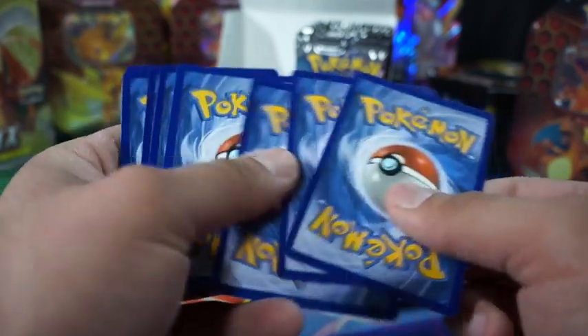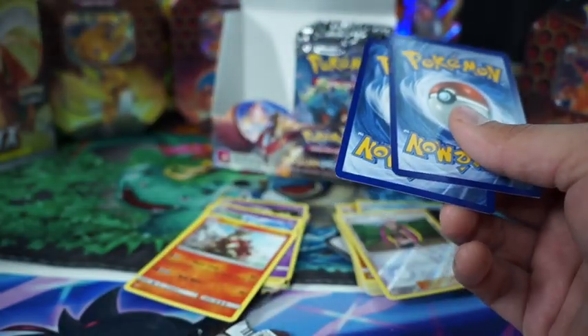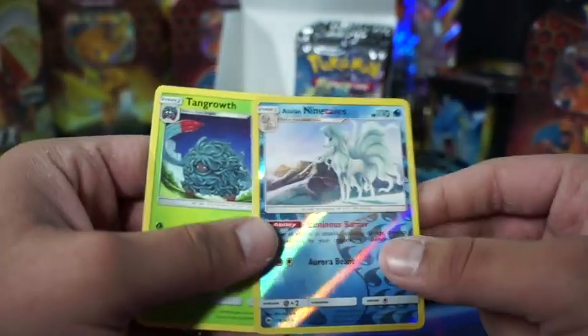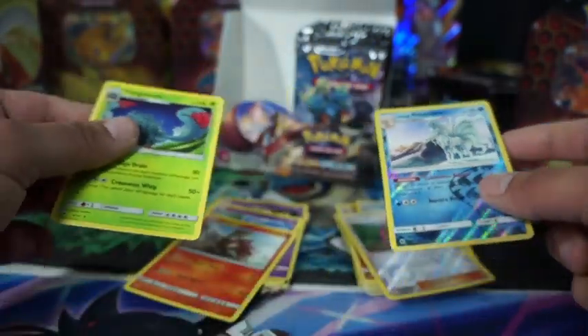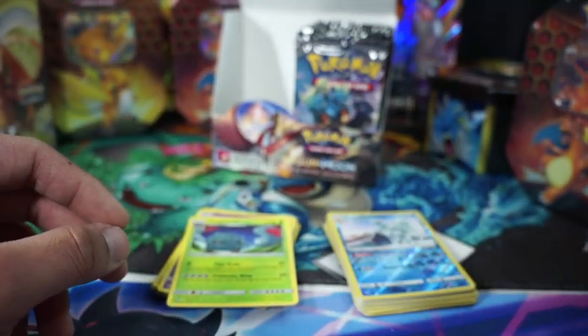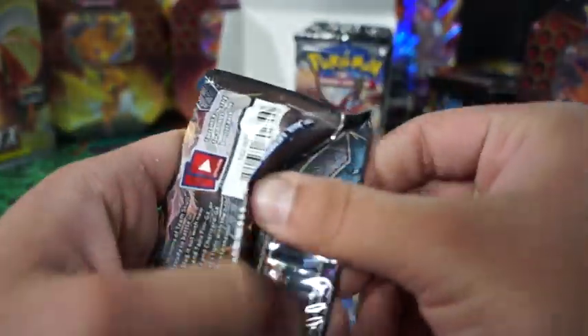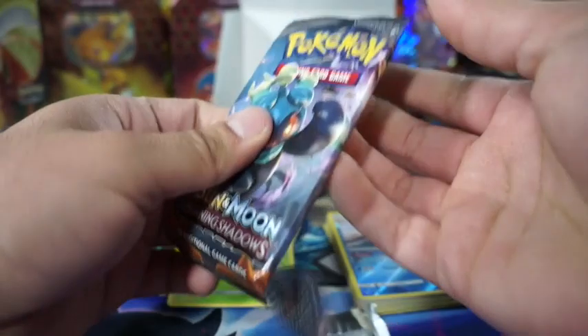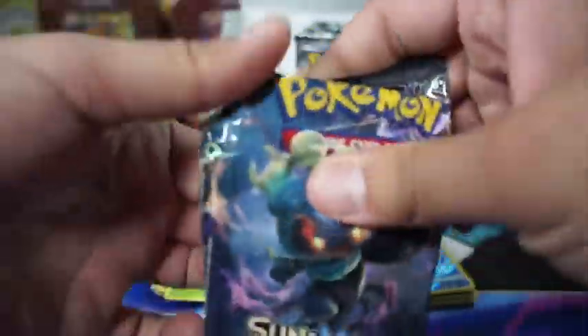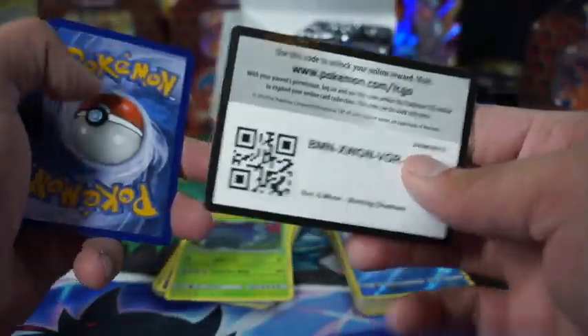Can the Zard be pulled from this side? Not one secret rare — just a bunch of GXs. We got a little bit of Nintel and a Tanglegrowth. The right side might be better today. Can I open this in under eight minutes? Oh, the struggle — I might not.